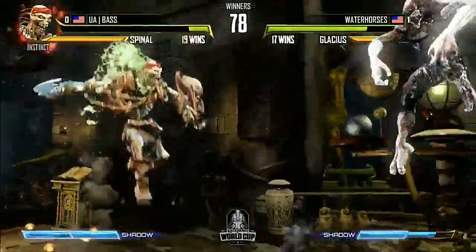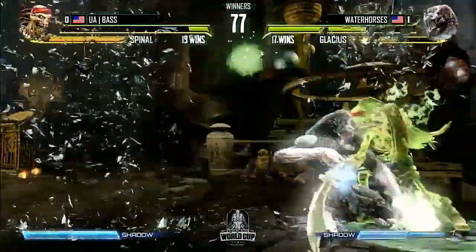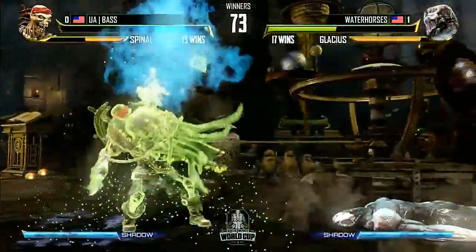Missed the manual sweep but was able to get the throw. This is where Glacius wants to keep Spinal — from this distance. He's going to teleport in, but the hail — you've got to watch out for it. Good call. Just like we were talking about before the match, that one light hail is going to protect him. That's all that matters.